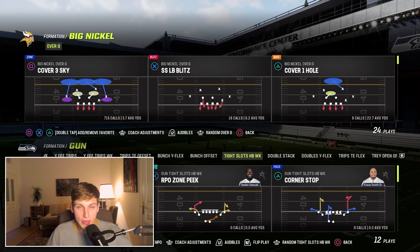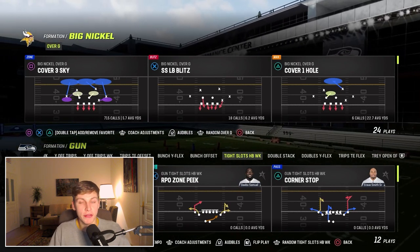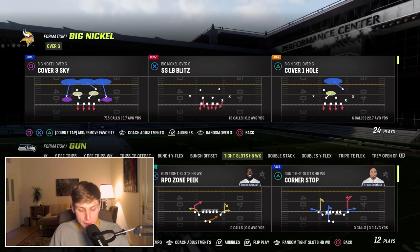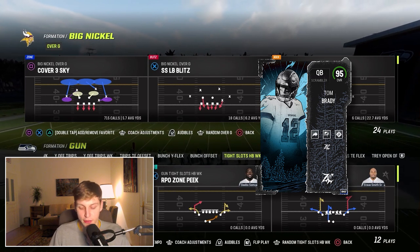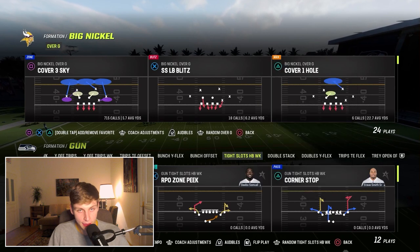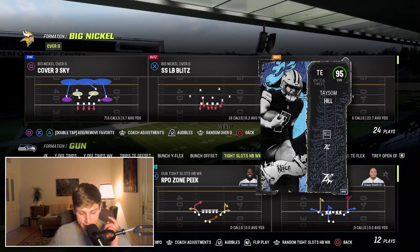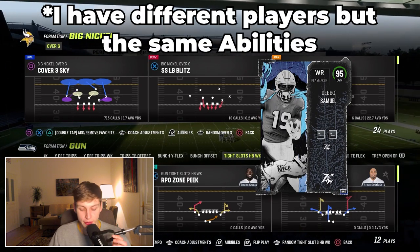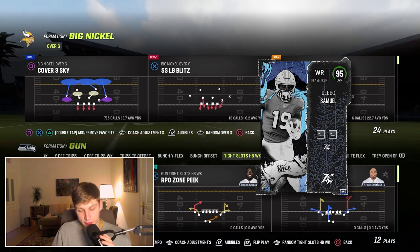Let's now talk about personnel. What Henry was using: he had Tom Brady with Gunslinger — zero AP — Fearless for AP, and Hot Rod Master for two AP. That's all you need. Then he had Tasem Hill at the tight end position with zero AP for Short In Elite. This is all going to be written down in the document.